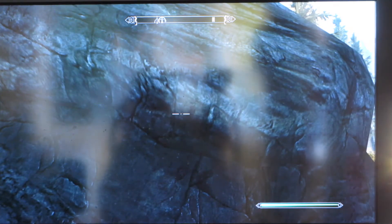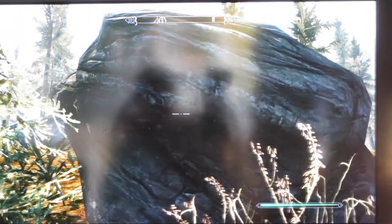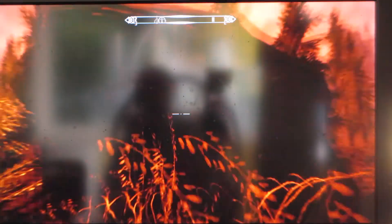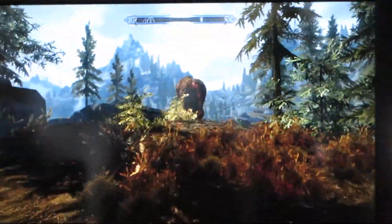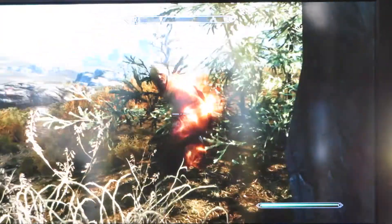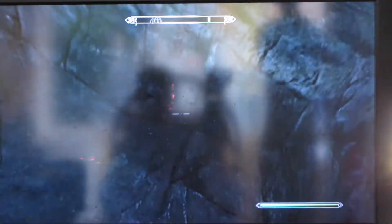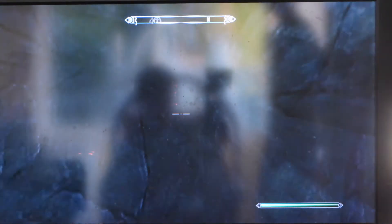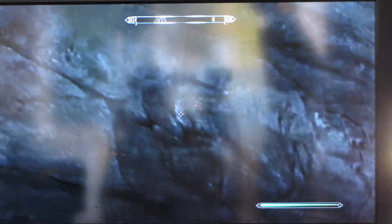Okay guys, for the last shout of this part, we're going to be using Aura Whisper, which will reveal enemies behind walls. Here we go. As you can see, there's like a real red glow on them, so now I can see where the enemies are. If I was hiding from enemies, I could be back here and spot them. It also shows your followers if you lose them. Yeah, it has a pretty good range, so it's very useful in lots of dungeons, especially when it's dark out.